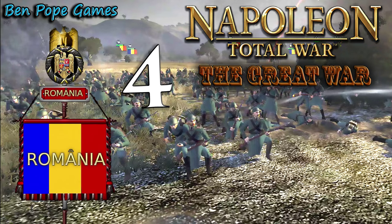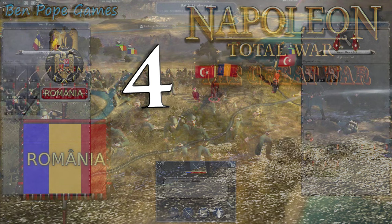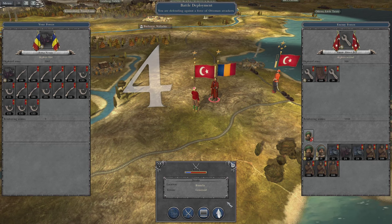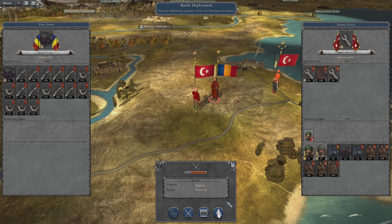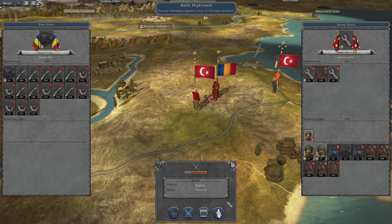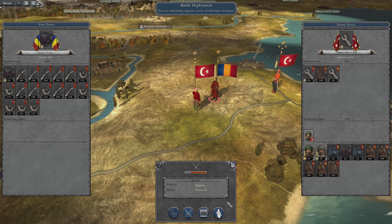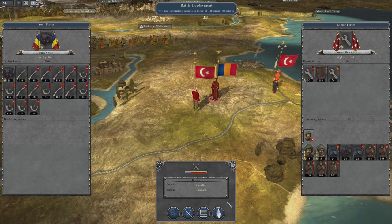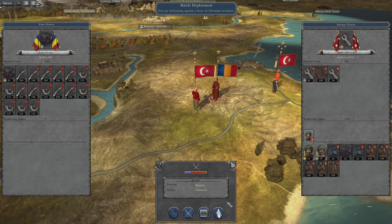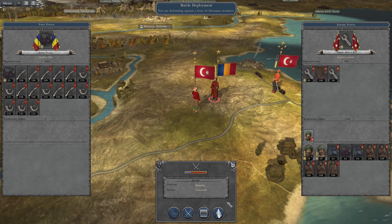Hello everybody and welcome back to The Great War! It is a mod for Napoleon Total War and we are playing against Romania — this is our first fight. It looks like we don't have the advantage but I think we do. From what the setup looks like on the map, that bigger army is going to come from behind me, so I just have to position some guys to intercept them coming in because their cannons won't be up.